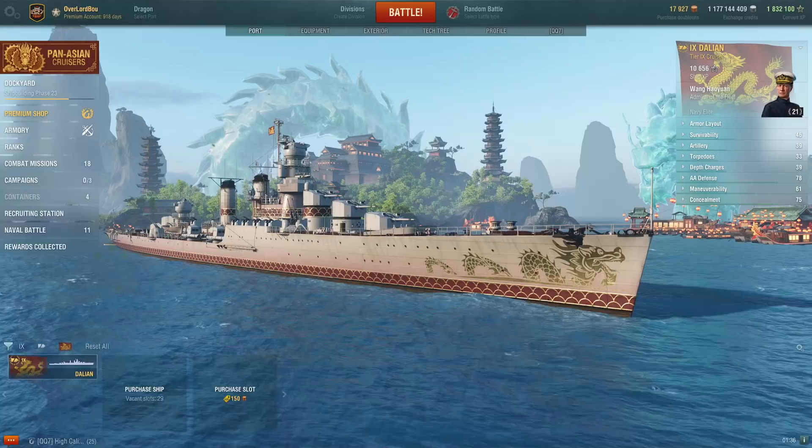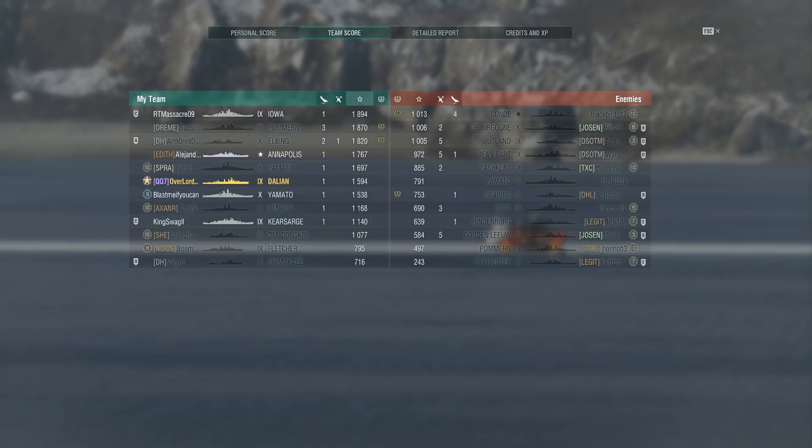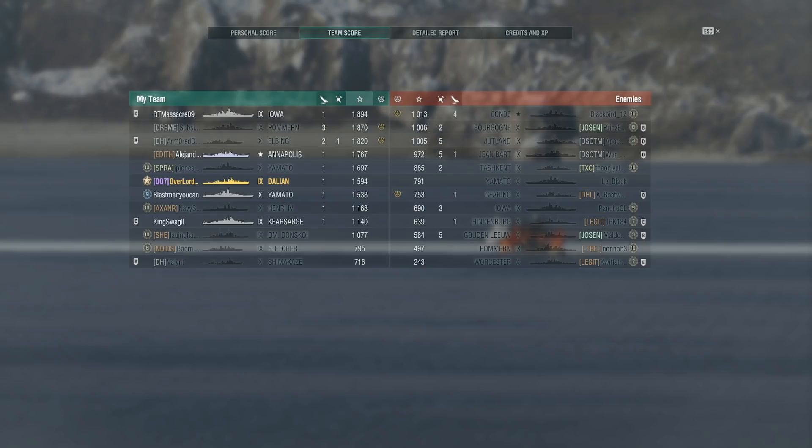The rest of the match we were just chasing one ship down, so we'll go back to port. The final score was 83,000 damage with one kill. It wasn't the best match, but it showed the worst-case scenario — when you don't have people pushing into you and have to run them down. I finished about middle of the team with 1,594 XP, which is expected for what I did in the match.